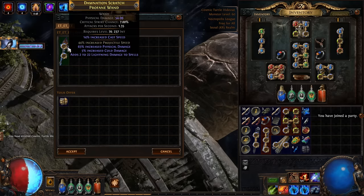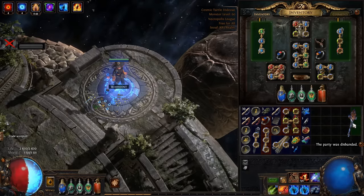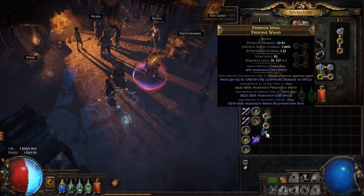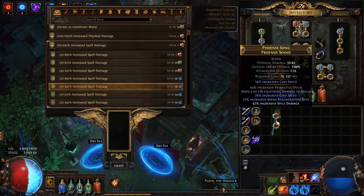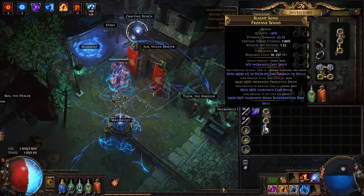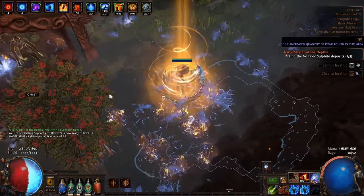We need a new wand — found this one with a projectile speed fractured mod, and we're going to use Essence of Misery. This one is decent, but we need percentage damage because we already have tons of flat damage from our archmage. Second wand — well, at least something. So we're broke again.